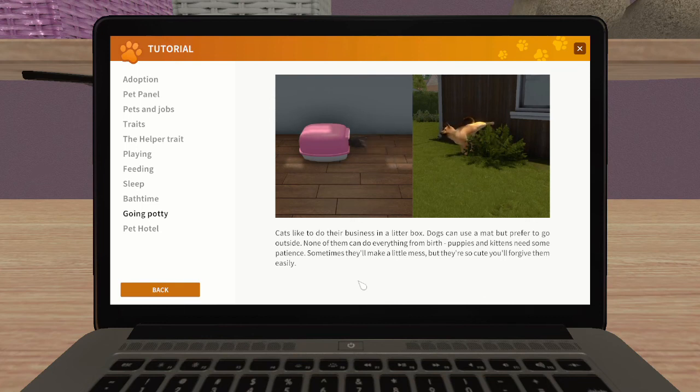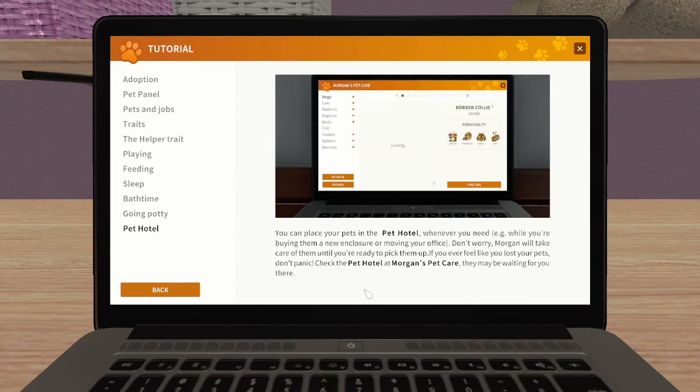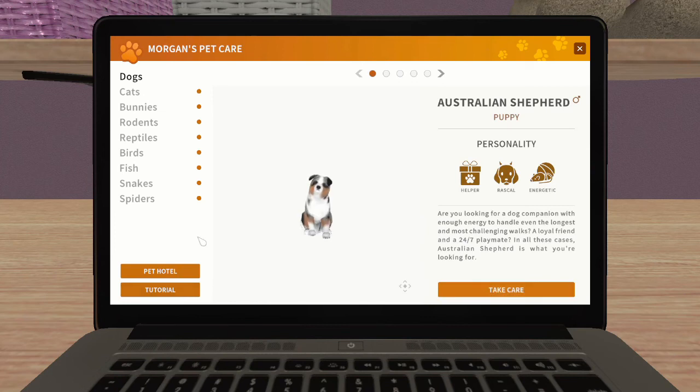You can place your pets in the pet hotel whenever you need to - for example while you're buying them a new enclosure or moving your office. Don't worry, Morgan will take care of them until you're ready to pick them up. If you ever feel like you've lost your pets, don't panic - check Morgan's hotel.